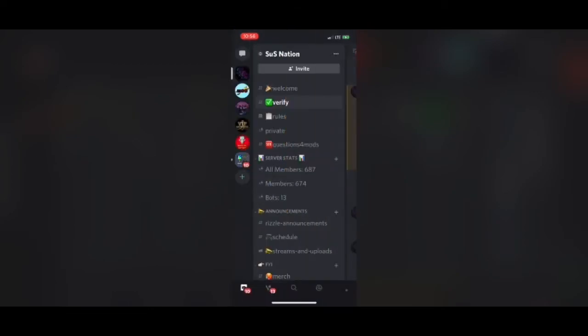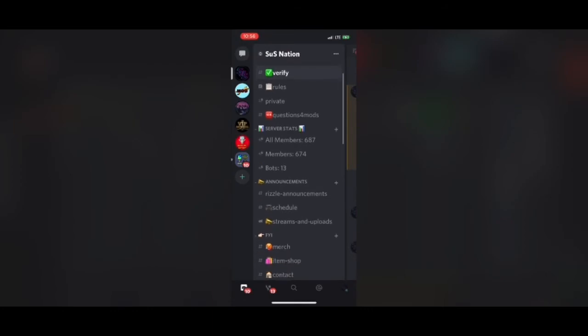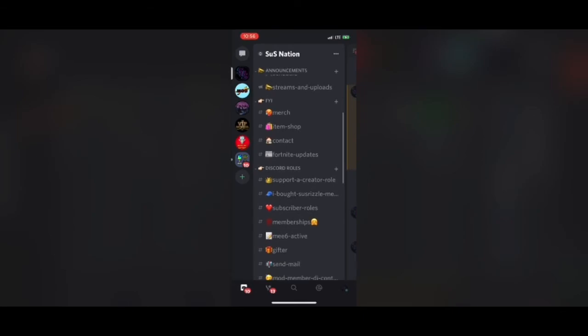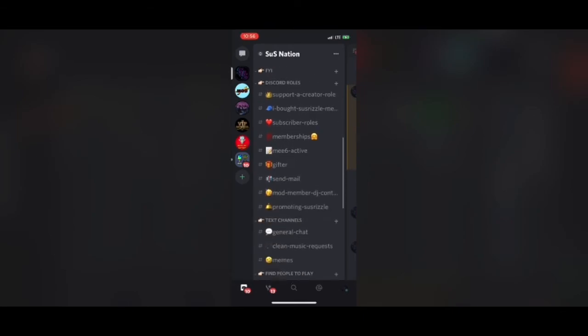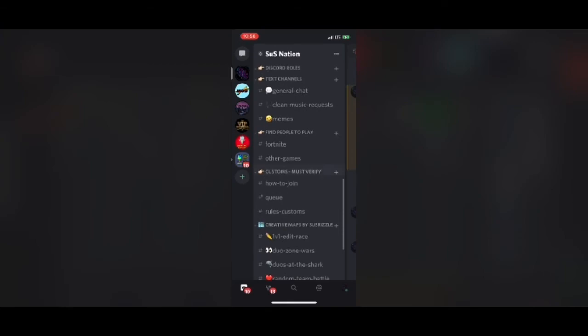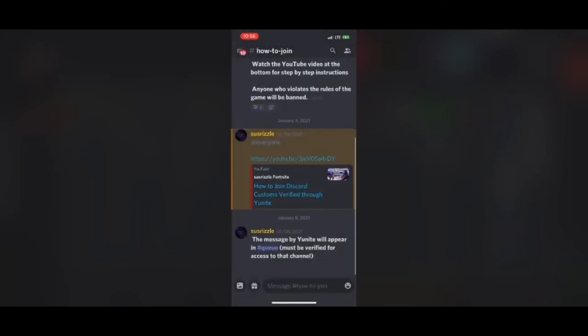Now, once you are done, you'll be able to click on your name in Discord and you'll see that you now have the verified role. If you don't for any reason, up at the top of Discord there is a channel called Questions for Mods. You can click on that and type in there and someone will be able to help you.